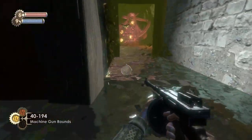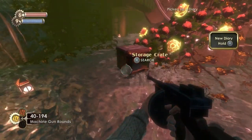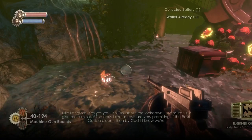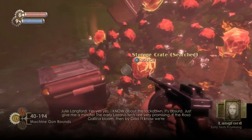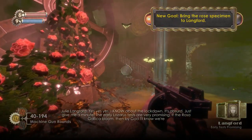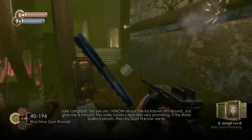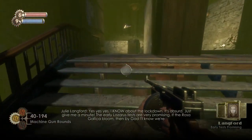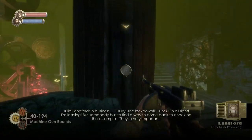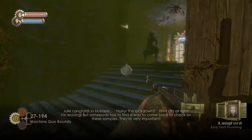There's another diary here next to this rose — I need to step away to activate it. There we go. And then we've got the rose, which means we will follow the arrow all the way back to Julie Langford's lab — and that's how we will gain access. We will put it in the Pneumo container and she will let us in.